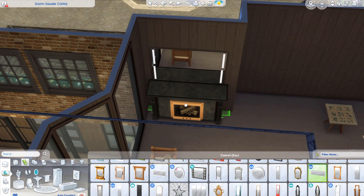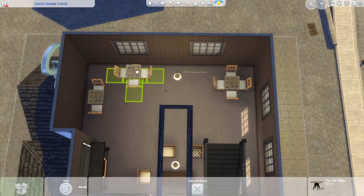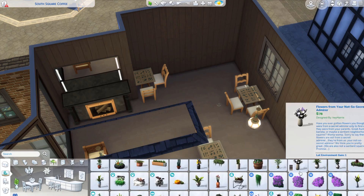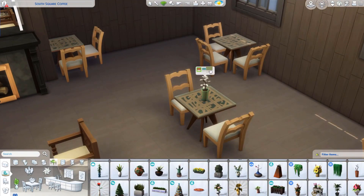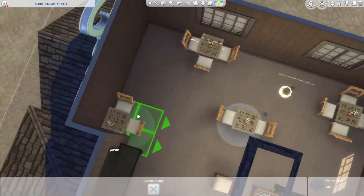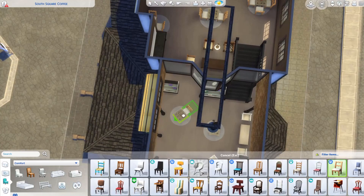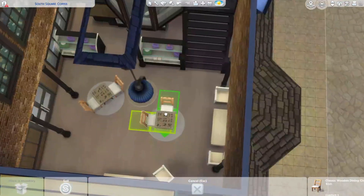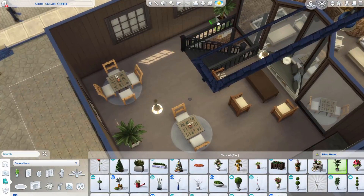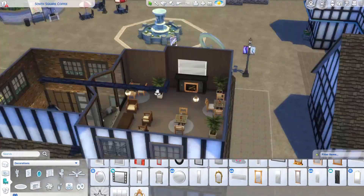Another bit of contrast in this build is the couch areas on different floors. On the lower floor it's more of a white and bright color, but the upper floor is darker. I wanted the same colors throughout but it just didn't look right either way, so the two floors ended up with different colored lounge sets. With the whole cozy theme, I don't think you'd necessarily have the exact same furniture everywhere. I'm also adding a ton of plants, and for some reason it just really works.